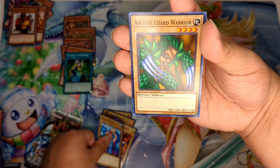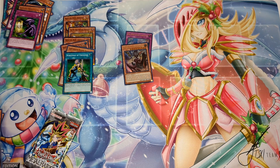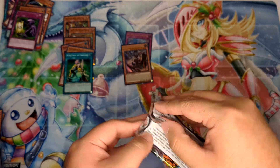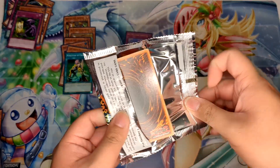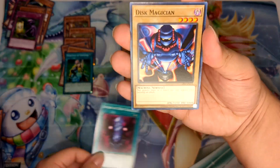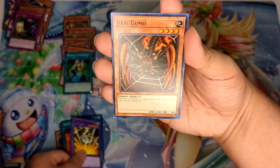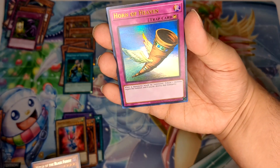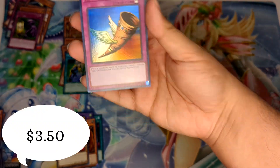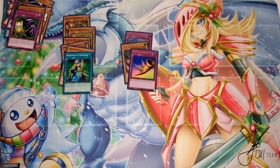We're getting a dry run — absolutely getting a dry run, exactly like last year when I did this video concept. We started off dry but we might finish strong. Metal Raiders second pack: Harpy Lady, Which in the Black Forest, Horn of Heaven, and an ultra — our first legacy ultra! Out of all those legacy packs, only two hollows.